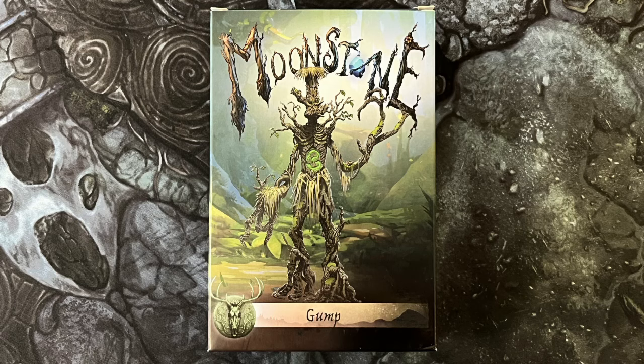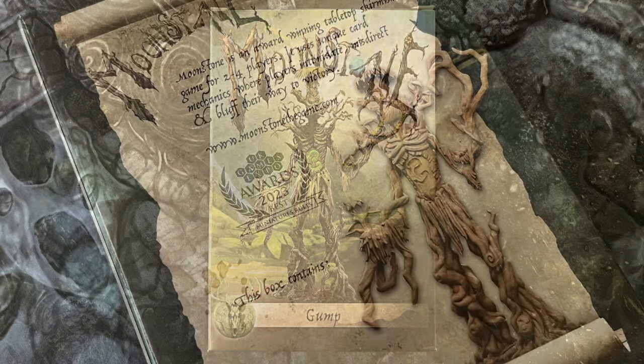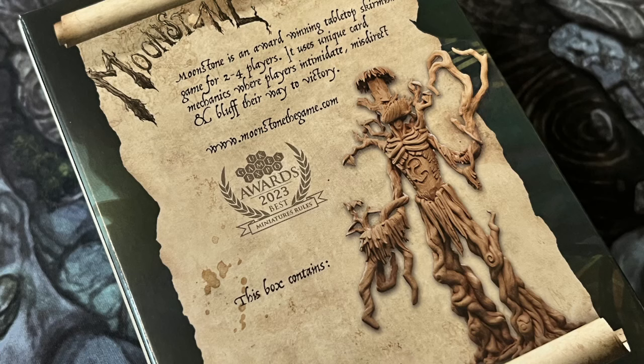There's a really lovely piece of artwork on the cover. Goblin King Games have some of the most consistently excellent artwork I have seen in a very long time — it would be the best part of the game if their miniatures weren't so good. On the back of the box you can see the seal for the best miniatures rules award from the 2023 UK Games Expo. Hard won, totally deserved, and something definitely worth bragging about.